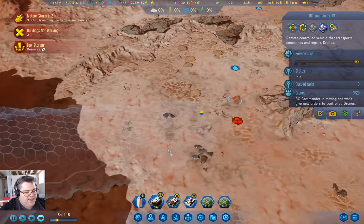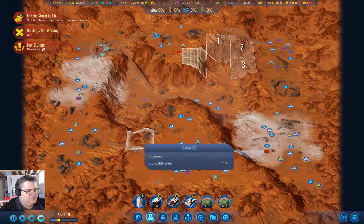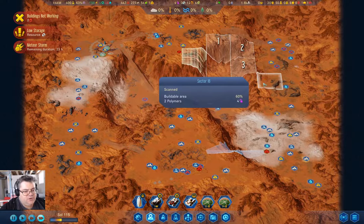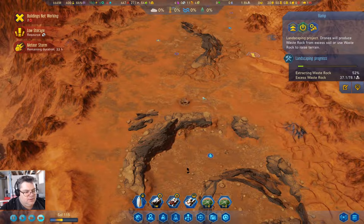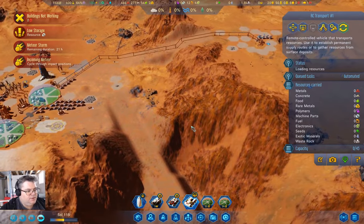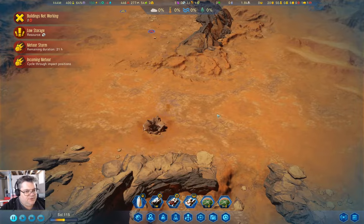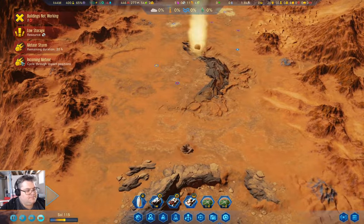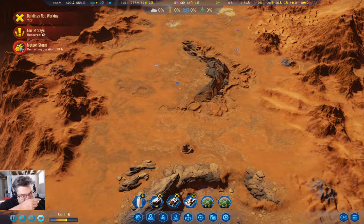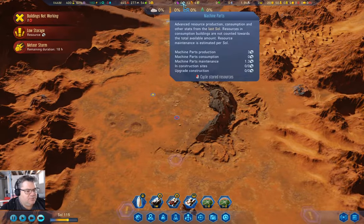We're at the ramp and now we're going to operate on it. The question is where is the meteor storm going to hit? It's over here — we should be okay. We have only 20 hours on the meteor storm. Meteor storms aren't too bad. What would kill us at this point is if we got a dust storm before we get our machine parts production sorted out.